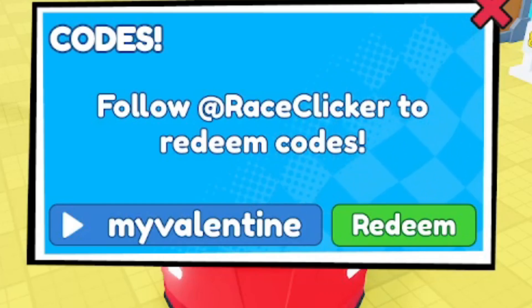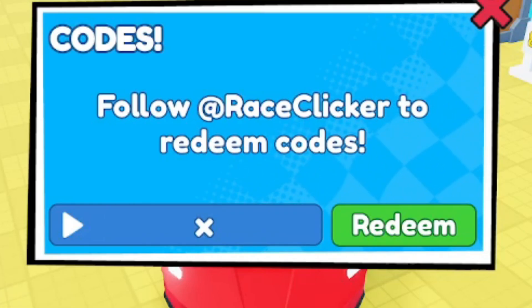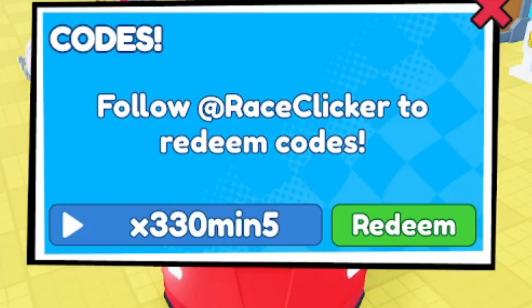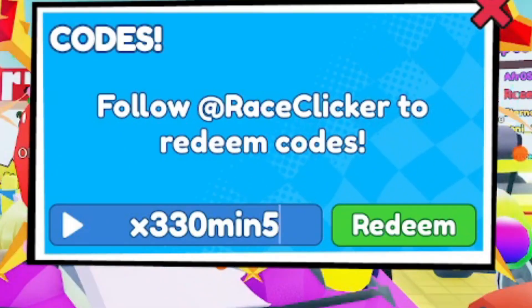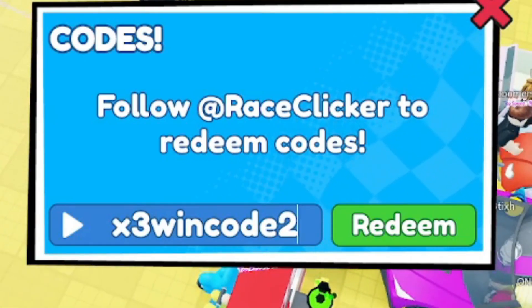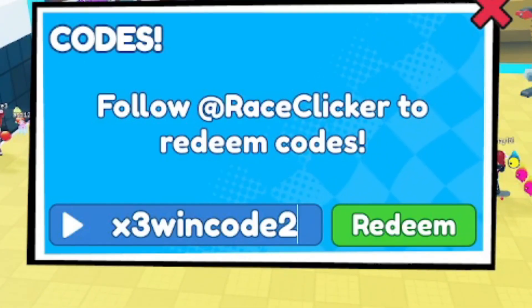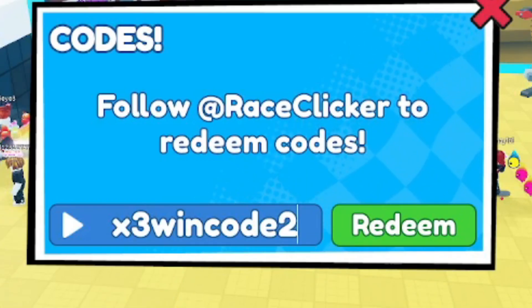The next working code is also a wind boost — it's called 'x330mean5.' This code gives you a wind multiplier and wind boost, so go ahead and redeem it. Make sure you type it the exact same way. Another working code is 'x3windcode2' — this code is active as well. Redeem 'x3 wind c-o-d-e 2' if you haven't already.